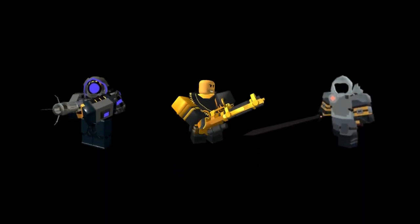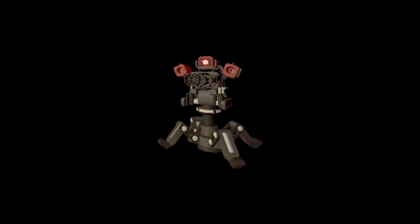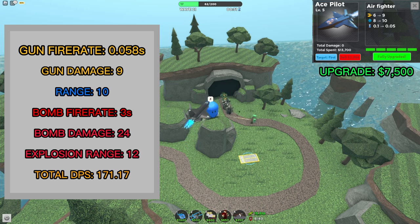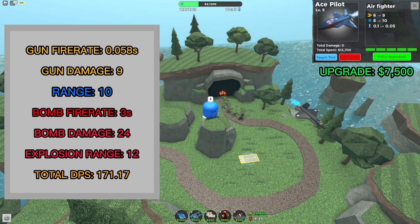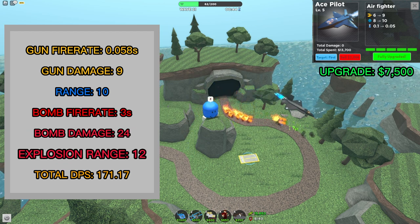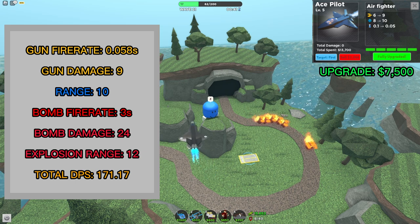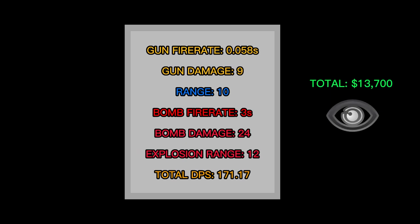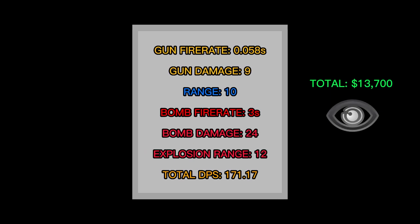This can be useful; however, most good towers can already see hidden, with the only notable exception being the Engineer's sentries. Unfortunately, it does not affect the sentries because they're considered units, not towers. The level 5 upgrade costs 7,500 cash. The Ace now attacks every 0.058 seconds, deals 9 damage per hit, and has 10 range. It drops bombs every 3 seconds, which deal 24 damage and have an explosion range of 12. The level 5 Ace has a DPS of 171.17. The Ace's low cost and high DPS makes it a really good early game tower, with some mid-game potential.